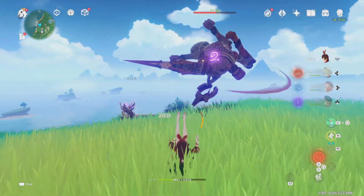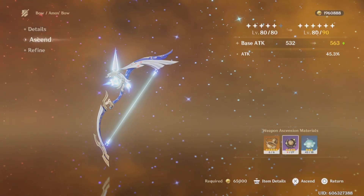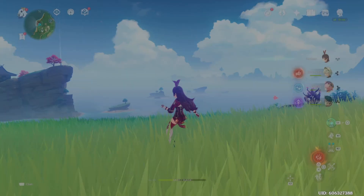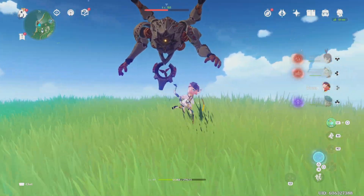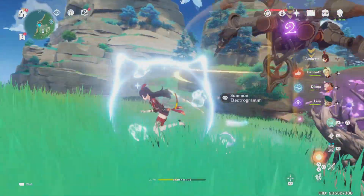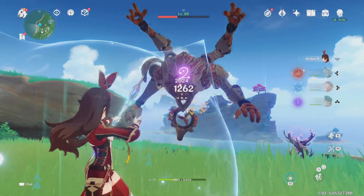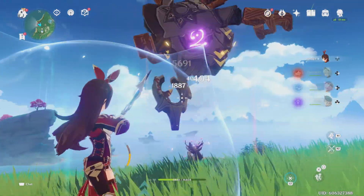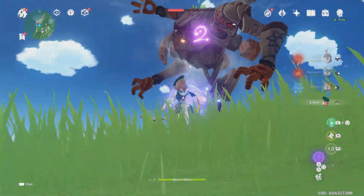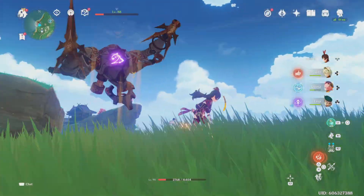In order to level up the bow, it takes Chaos Cores, and the only way to get them is from two specific ruin enemies — Ruin Guards and Ruin Drakers. They have a lot of physical resistance, and I'm running a physical build, so it is rough. They also hit hard.